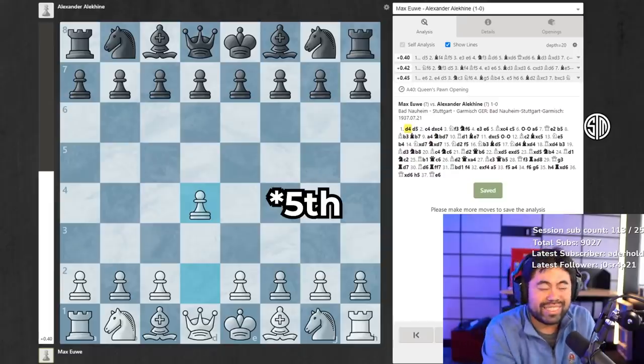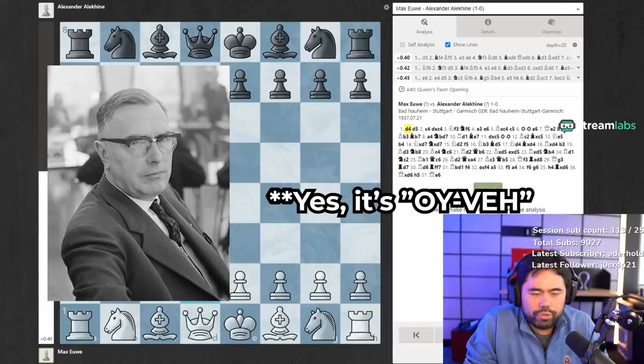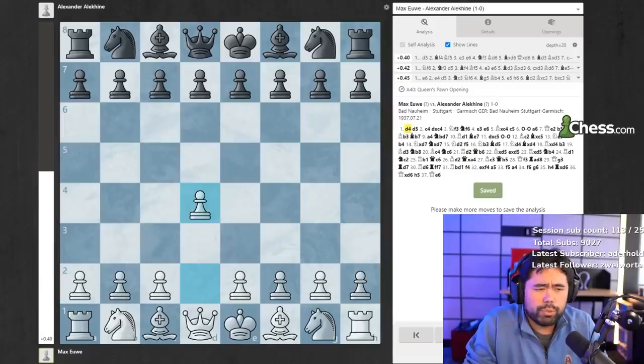I'm going to go over some games played by the sixth official world chess champion, Max Euwe from the Netherlands. He was a world champion who is not very prominently known. He was world champion for a very brief period of time, from 1935 to 1937.